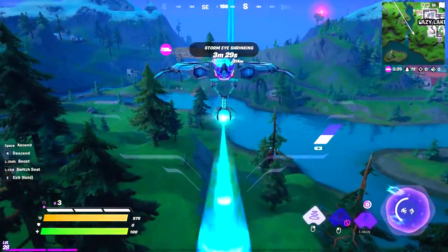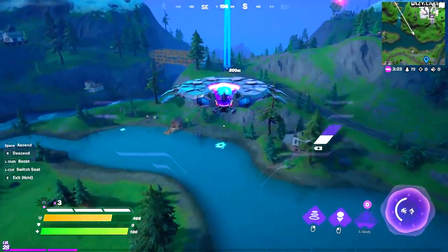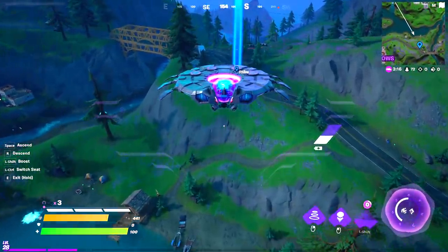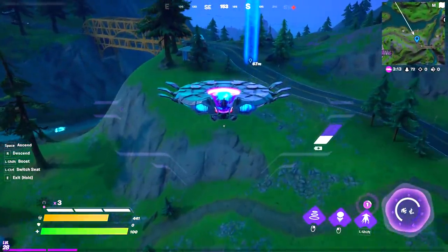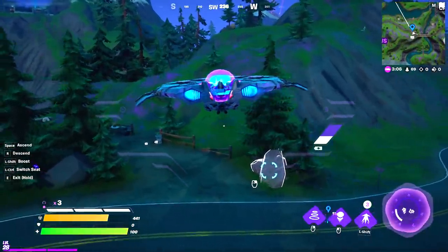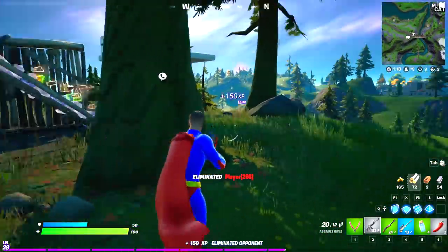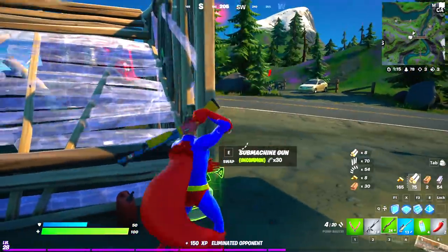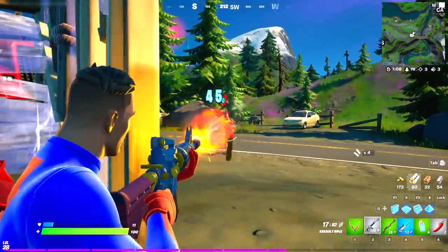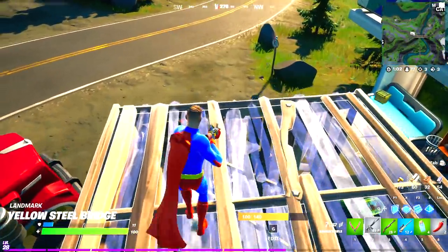Head back to the UFO and go next to Lazy Lake. We've arrived at the Yellow Seal Bridge where we can find a new boss — this is the spawn location. There are other players fighting nearby. This boss is uncontrollable, so we have to go ahead and eliminate him completely.